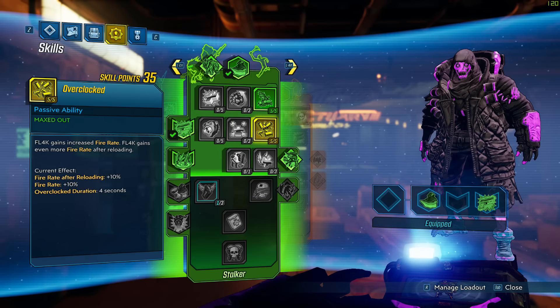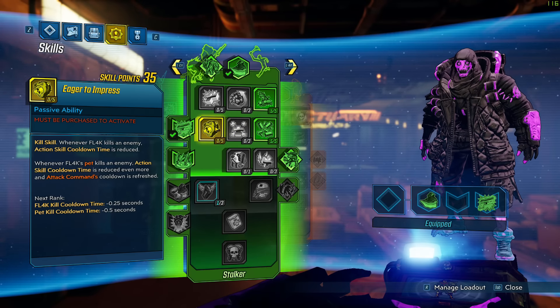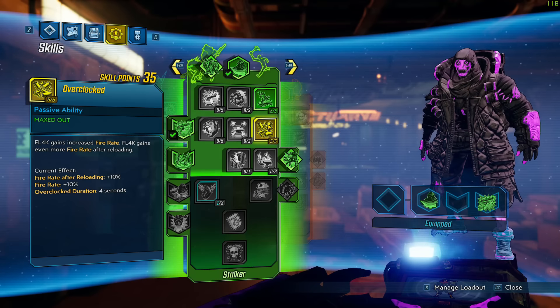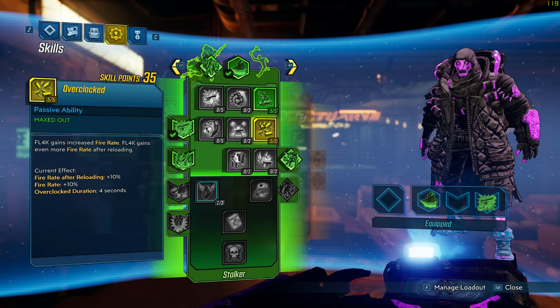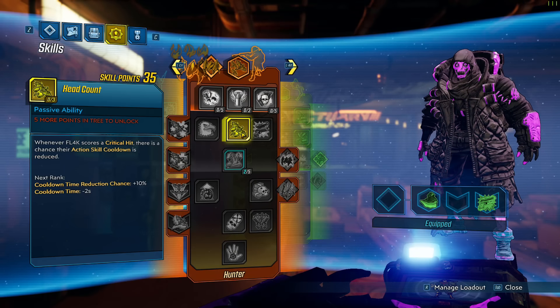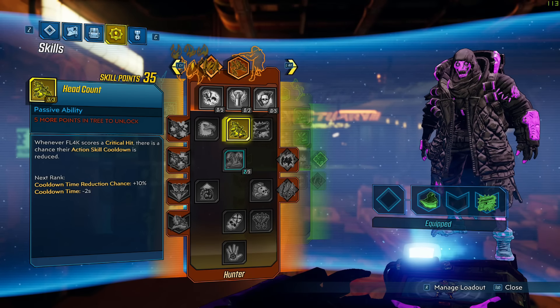You want to prioritize Overclocked because it's just 10% fire rate and 10% fire rate after reloading — and fire rate is a huge amount of extra damage obviously because it's shooting your gun faster. It complements very well with this build. So now we're going to start going into this tree just to unlock Head Count and then go back to the other tree.